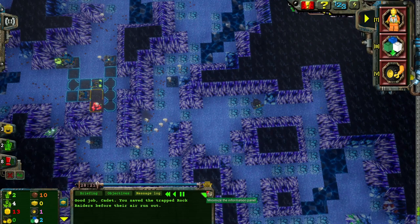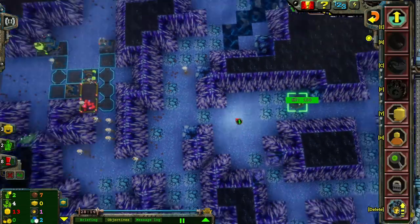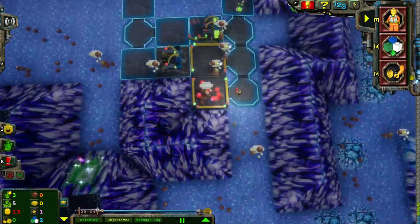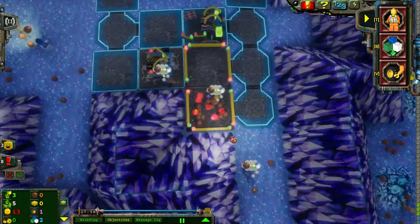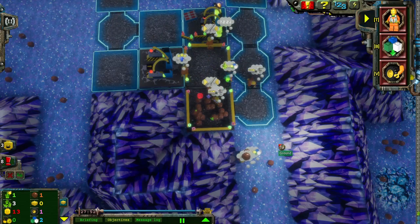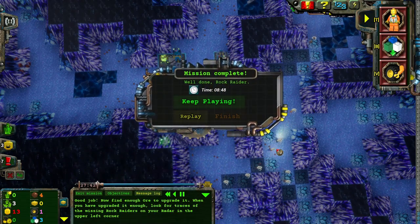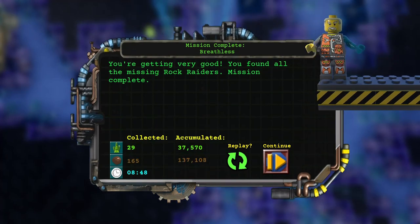Oh, cool. It still wants me to build the geological center, and then I complete the level. That's fine — that should be pretty close to being done. I'll drill just one extra energy crystal seam. I think they got everything they need. Last crystal? There you go. All done. I win. Eight minutes — hell yeah! You found all the missing Rock Raiders. Mission complete.